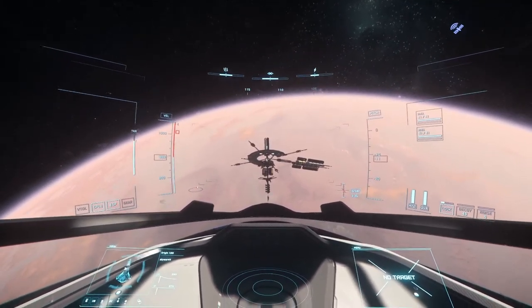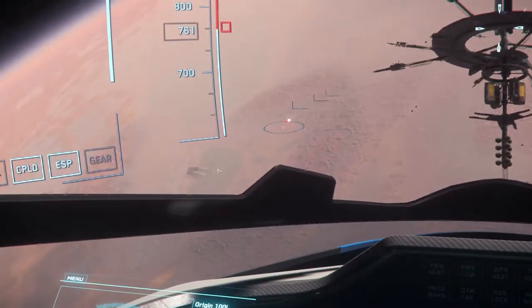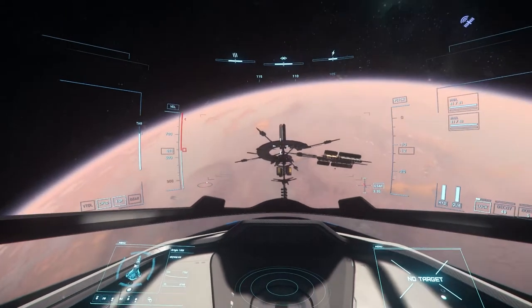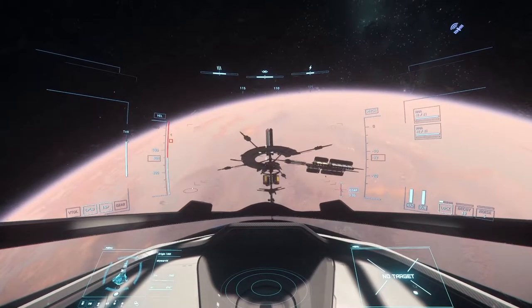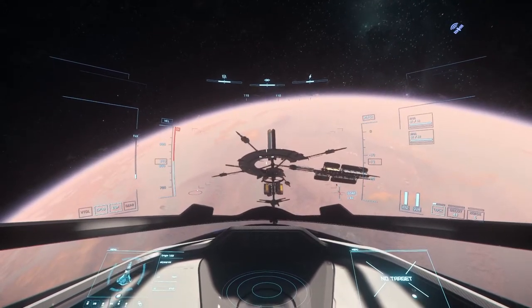We're currently on the space station right above Hurston. That right there is actually the landing zone from the previous episode. We just have to get a bit closer here to contact ATC so they can give us a landing pad, so I'm going to try to approach it faster.